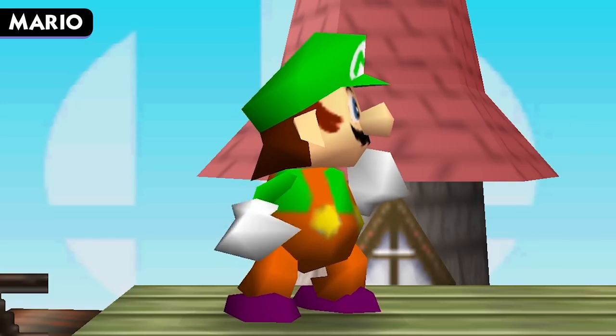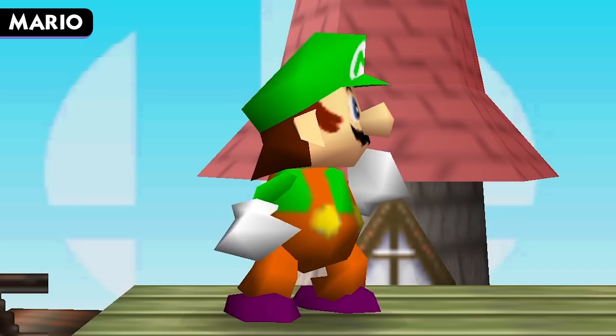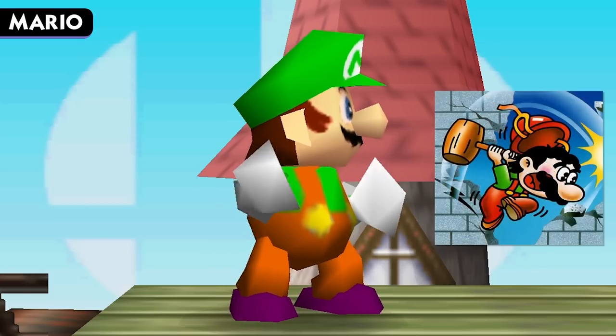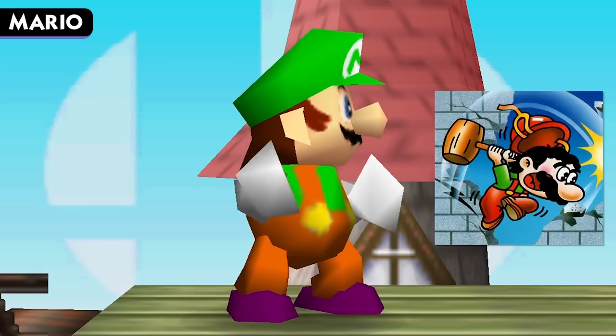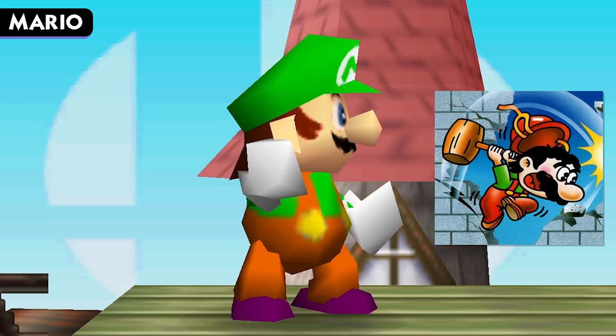Finally, we have a green and orange color scheme, which is exclusive to team battles while playing on the green team. This color comes from the box art for Wrecking Crew on both the Famicom and NES, though Smash made the hat green rather than following along with the orange hard hat concept.